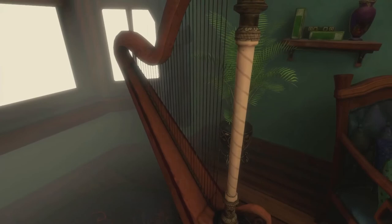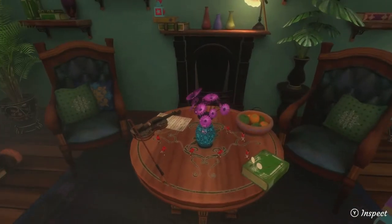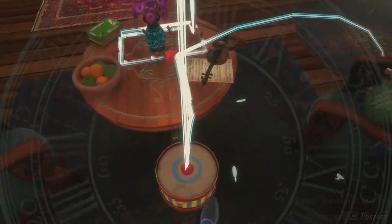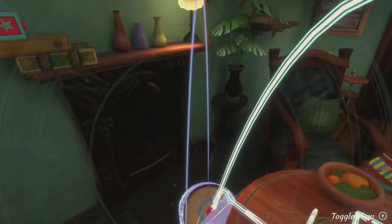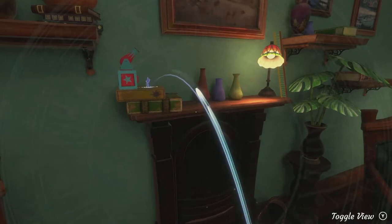Each time we interact with one of the instruments in the room, we get a brief flashback into the lives of Helen and Rose. We now have to progress further — we're going to do this by bouncing onto the mantelpiece and using a nearby cannon to shoot down a ladder.